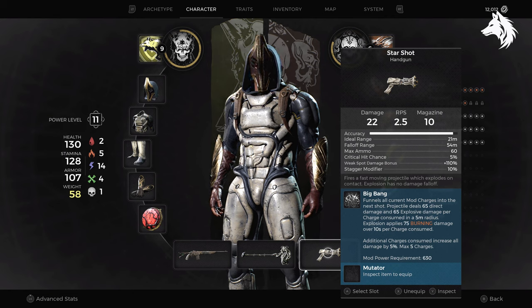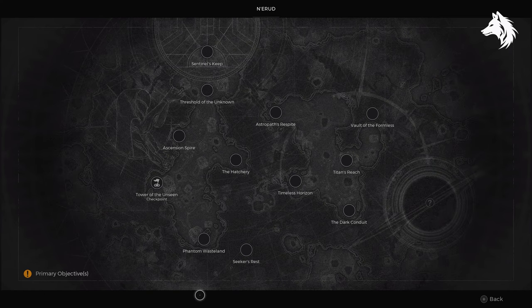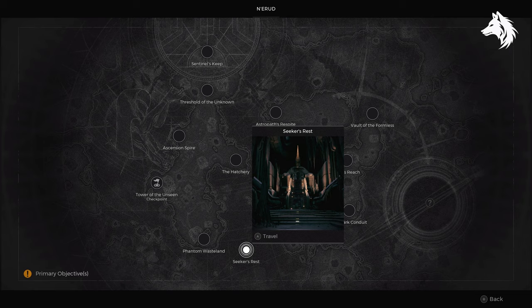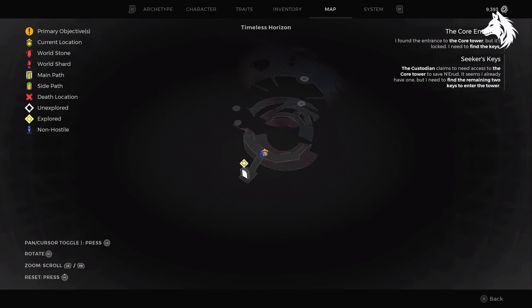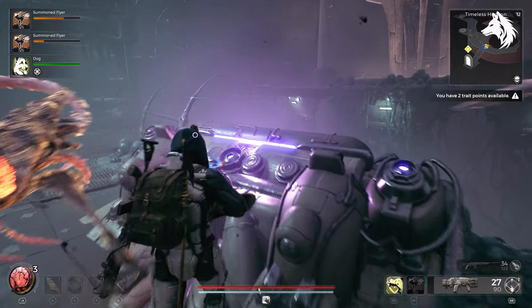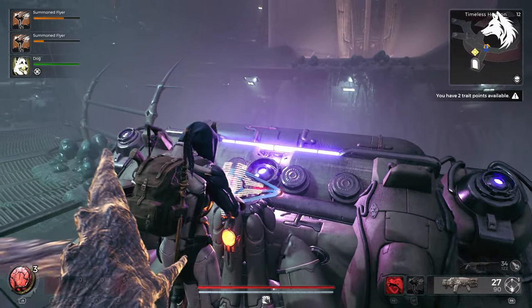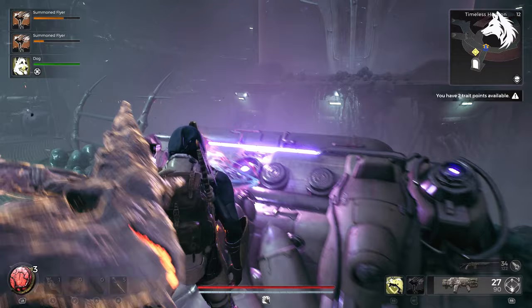To get this we need to go to Nehruud, and it doesn't matter what iteration of Nehruud spawns because this weapon will appear in both the Eon Vault and Timeless Horizon, which are the two main areas of the different versions of Nehruud. In this area different events can spawn and the one we are looking for is the supply ship — an underground supply ship — and there are coffins lying around that you need to find on the map that will give you your weapon.